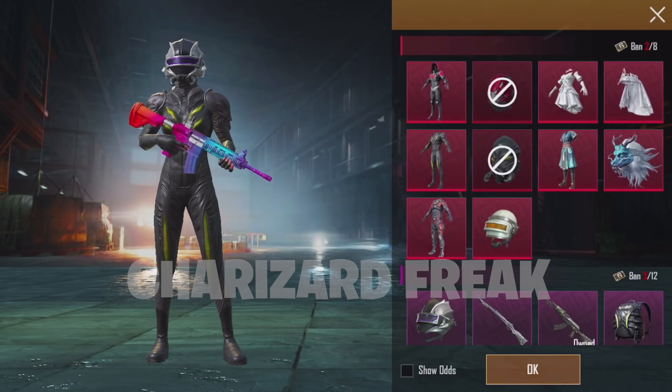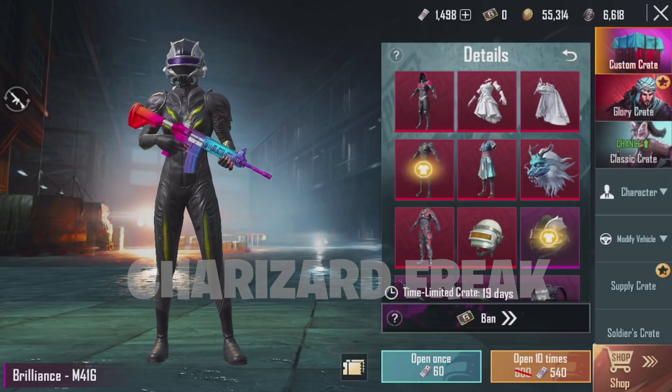I believe we can ban even more items with AG currency. That costs a thousand AG currency, so it's actually really expensive. I do have some UC and I'm gonna be opening some crates — let's just see what we get. Let's open ten.